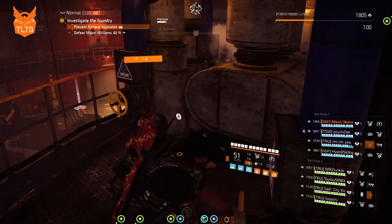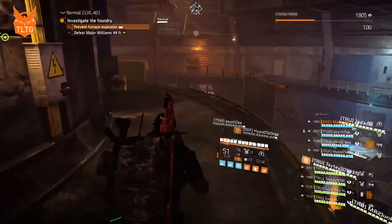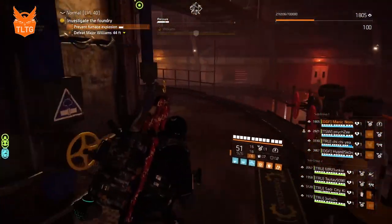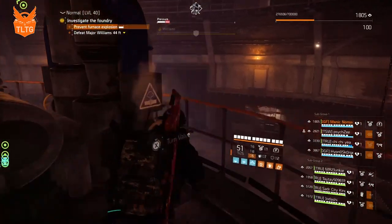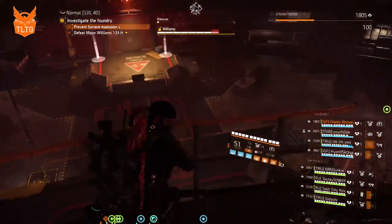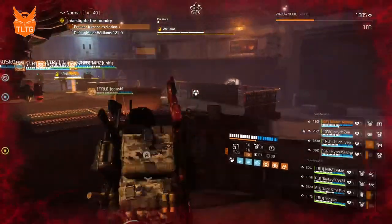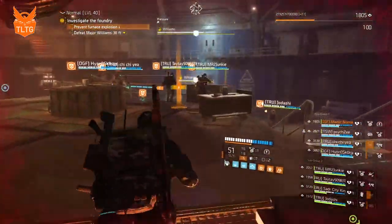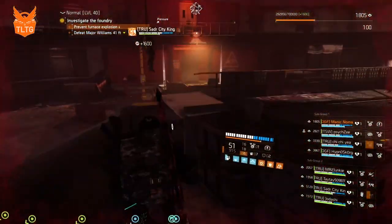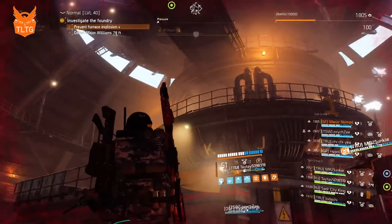After turning the first valve we call it out, then move to the second and turn the valve. We call out that the second valve has been turned — the steam was on the other side, so we have to run around to the other side of the tower and turn the third. As we turn the third we'll hear the sirens which means the boss is out. We jump down and run to blue to help put damage on the boss.